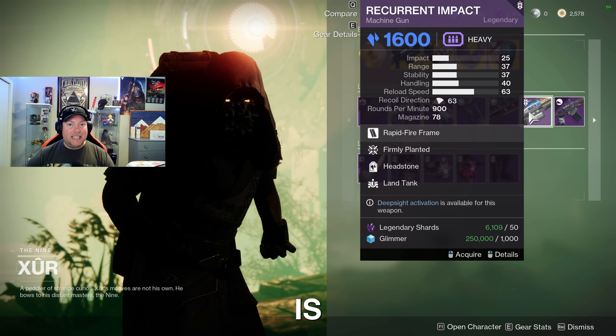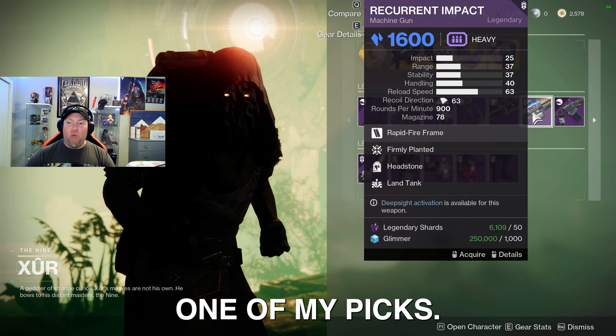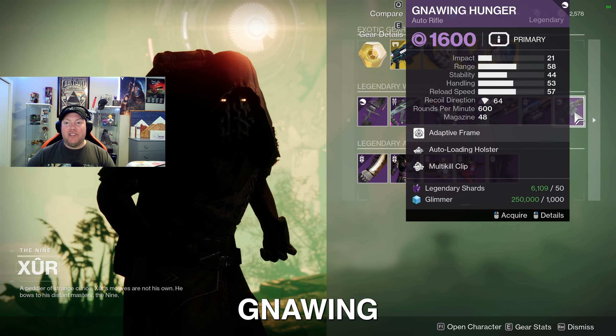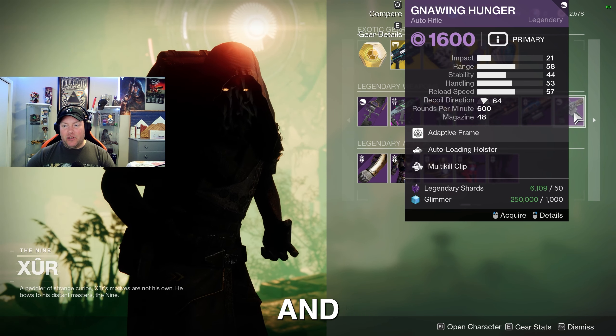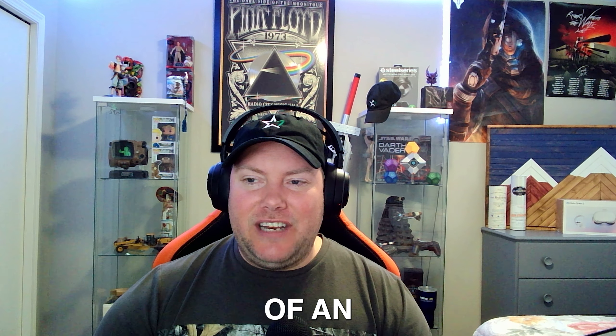As well as the Recurrent Impact Machine Gun with Firmly Planted and Headstone — the origin trait is Land Tank, and this would be one of my picks. We also have the Gnawing Hunger Auto Rifle with Auto-Loading Holster and Multi-Kill Clip, which is kind of an interesting combination for those two together.